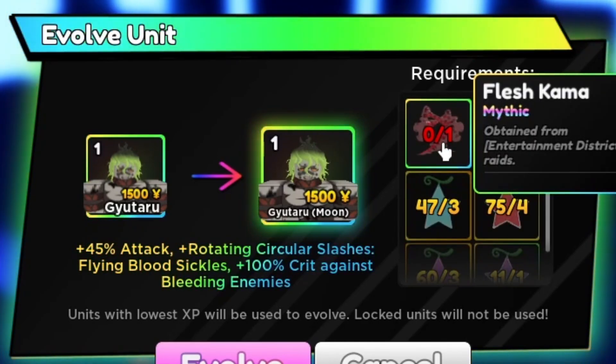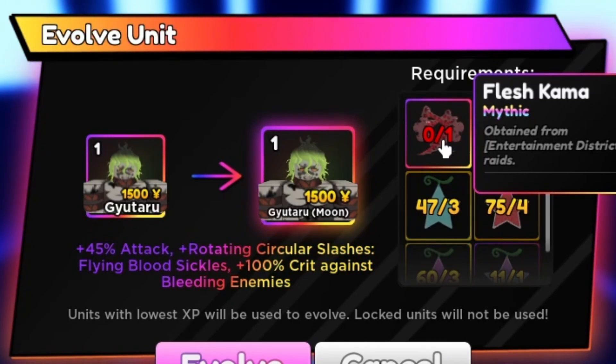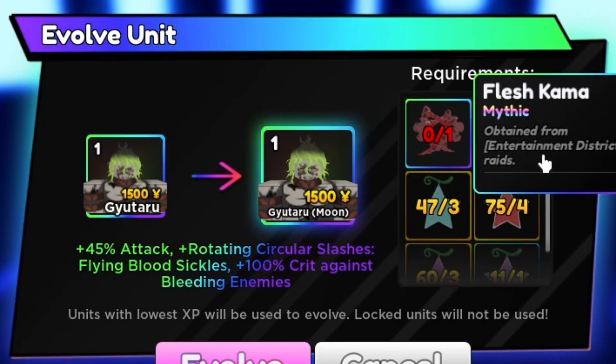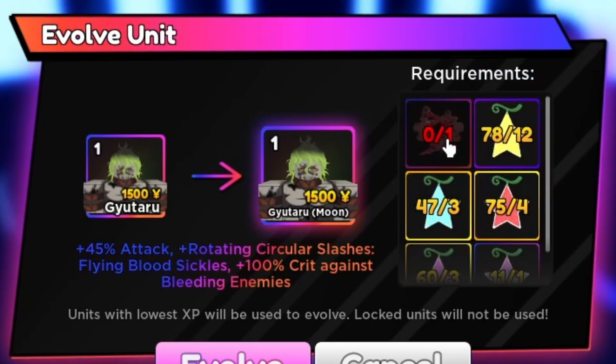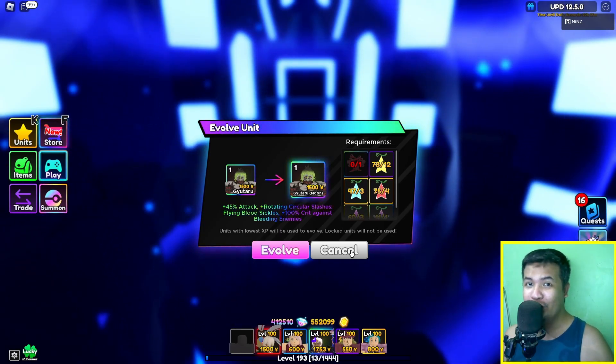All you need to do is get his Flesh Kama, obtained from Entertainment District grades. And then some fruits as well. Okay guys, let's go and showcase Gyotaro.